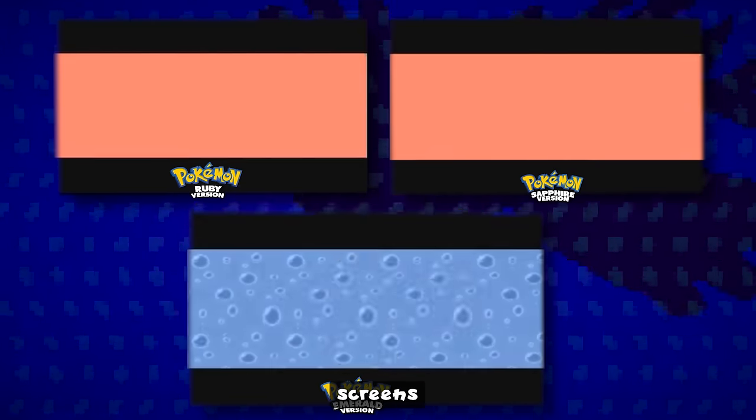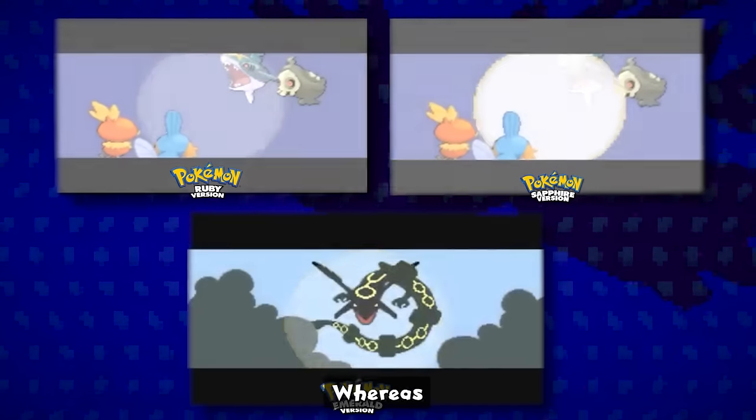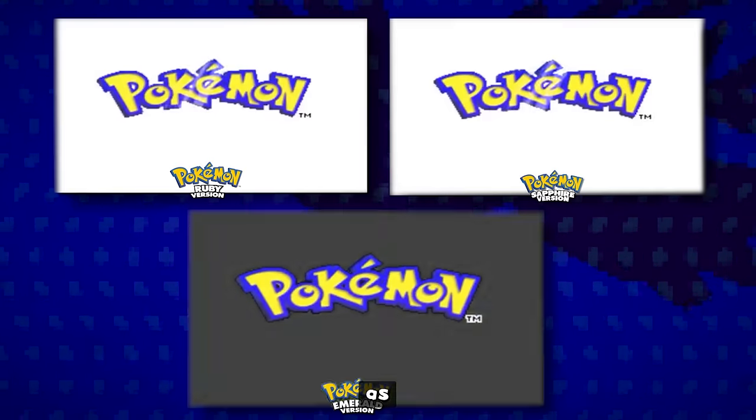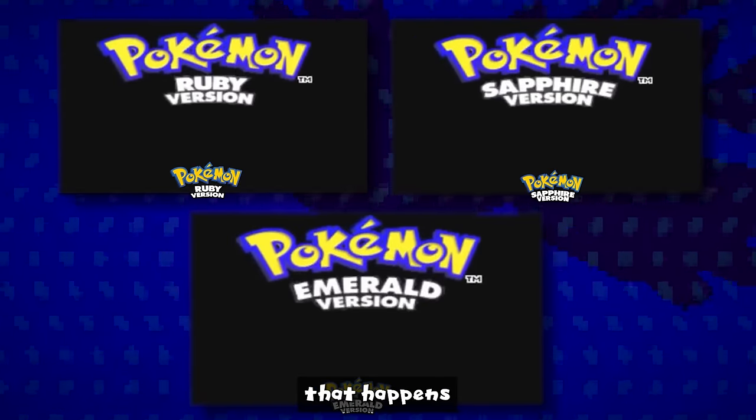The title screens for all three games are different, featuring Groudon, Kyogre, and Rayquaza. Towards the later half of the intro of Ruby and Sapphire, it shows battles with the starters, whereas in Emerald, instead of the starters, it shows both Groudon and Kyogre, as well as Rayquaza flying down to quell their battle — something that happens later in the game.